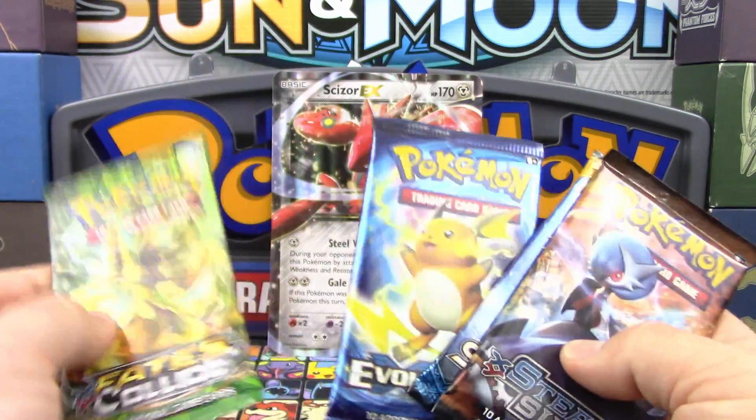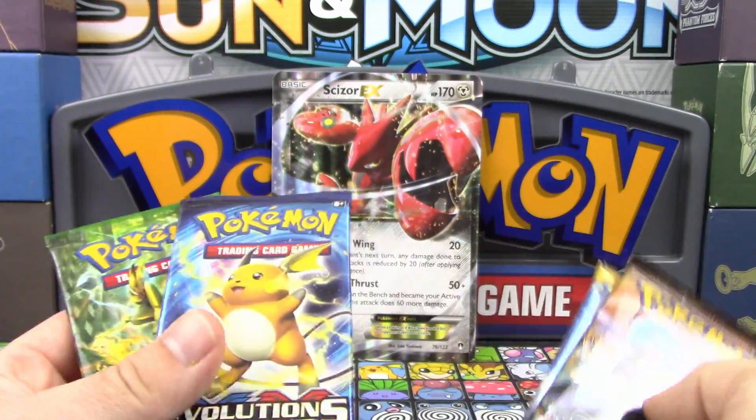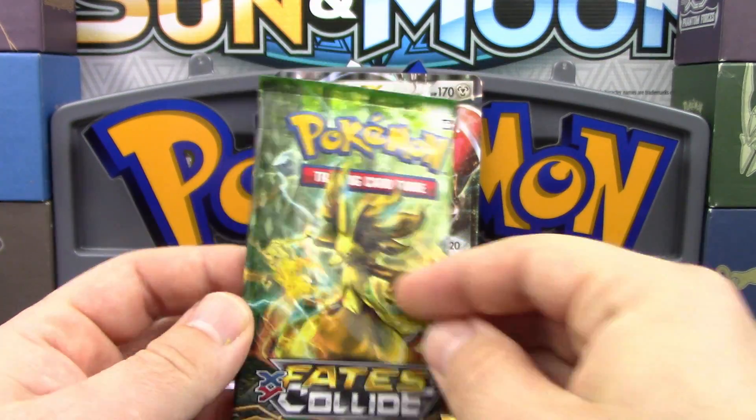So we've got a pack of Fates Collide, a pack of Evolutions, a pack of Sun and Moon, and a pack of Steam Siege. I think we're just going to go through in order of when these were released. We're going to start off with Fates Collide.